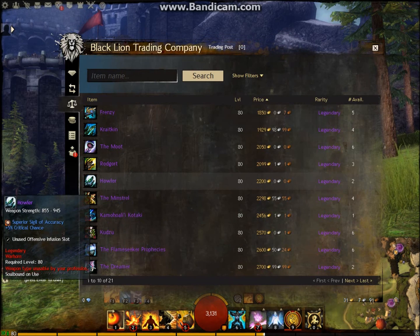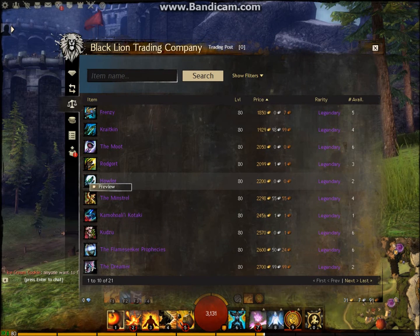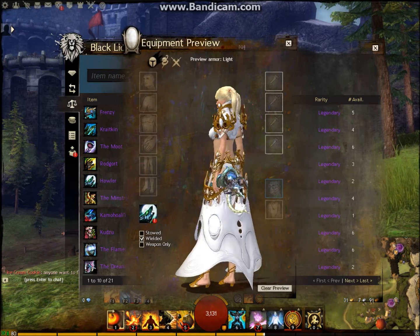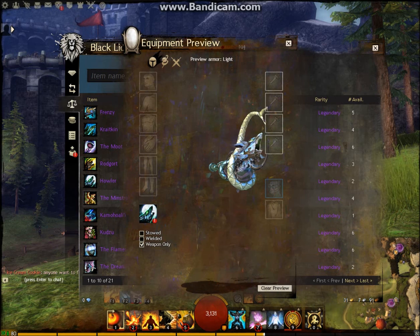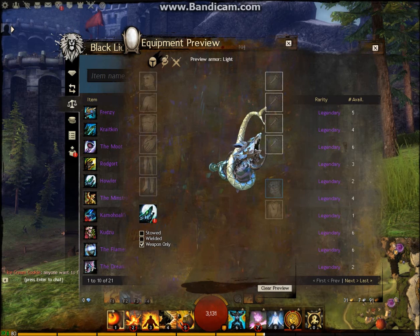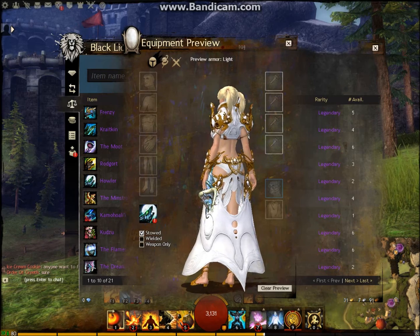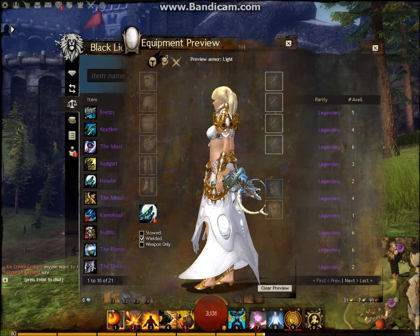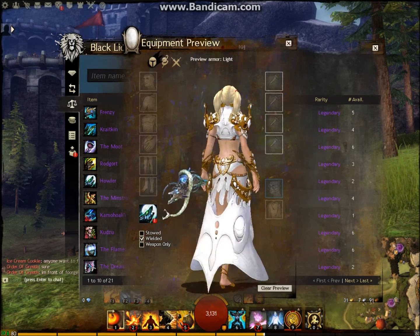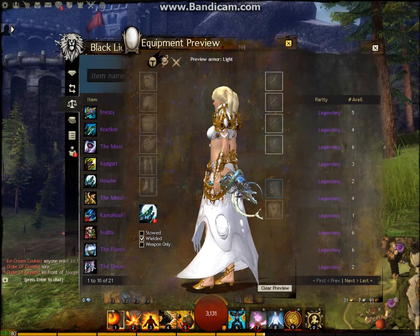Moving on to the Howler — this is the Warhorn. What you don't get from this preview is that you actually get a sort of sound effect as you walk along with it equipped, because there is no major animation to this weapon. But as you run along with it equipped, it does make a sort of howling noise. They're all very beautiful legendaries.